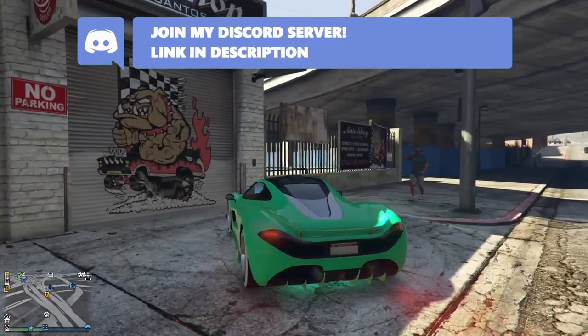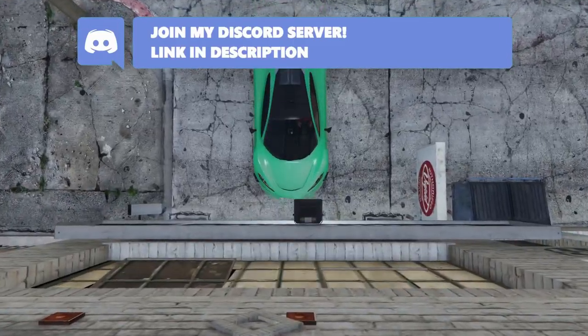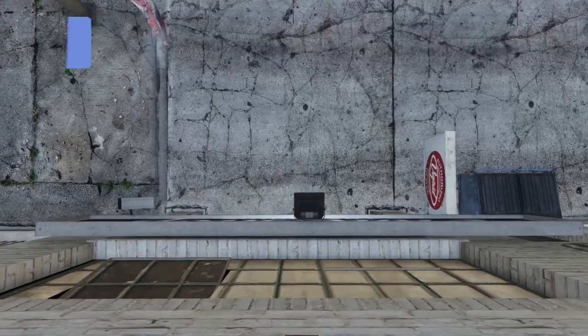Starting with the method, you will need an auto shop, a bunker, and a vehicle that you want to transfer the mods from. So you need the donor vehicle — in this case I'm going to use this vehicle over here. The first thing you want to do is put that vehicle inside of the auto shop.